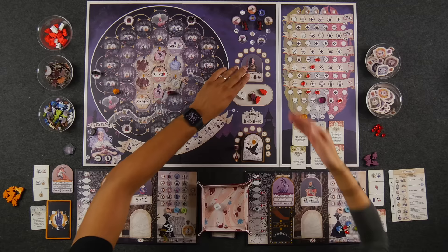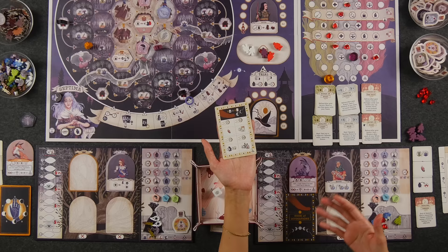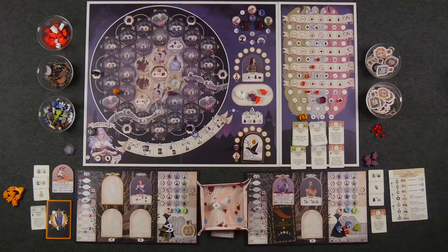You don't want to lose your witches because not only do you lose their benefit, but you also lose the ability to score your divination card. During setup, each player is given a random divination card detailing four different types of end game scoring conditions you can try to meet. You can only score a certain number of these depending on how many witches you still have at the end of the game — so if you only have the two you started with, you can only score two of these conditions. Each card has a five, ten, fifteen, and twenty criteria on it.